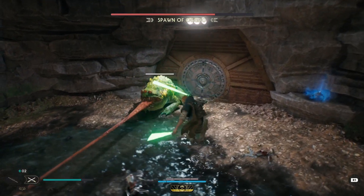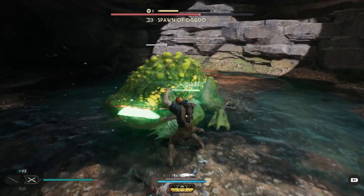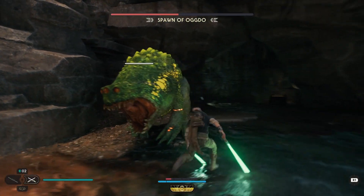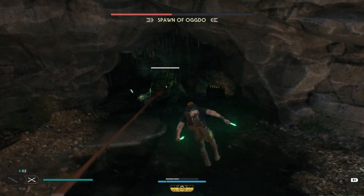Out of the 4 red attacks so far, 3 of them you can jump out of the way, with the 4th being the bite which comes out really quickly and requires a dodge. In this phase the Spawn also throws out another normal attack — poison or lava on the ground — and this is the opportunity to get a lot of damage in, so easily sidestep and go to town.